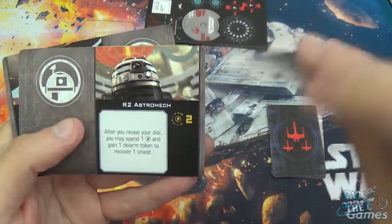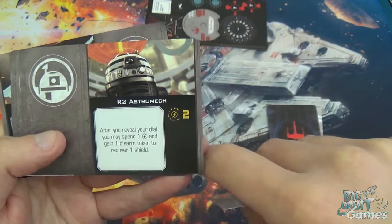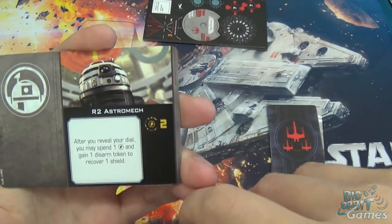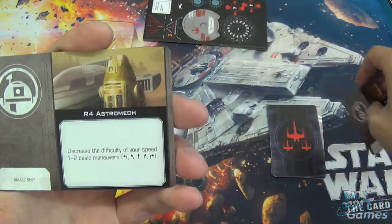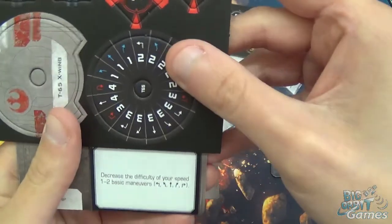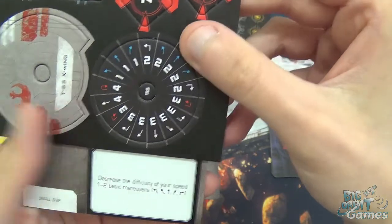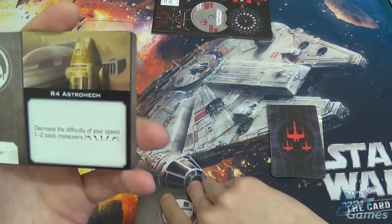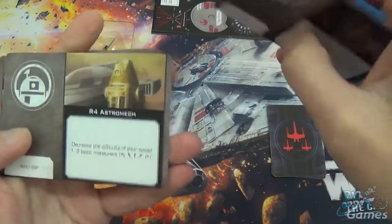Then you've got R2 Astromech with two Charge Counters. After you reveal your dial, you may spend a Charge Counter and gain one Disarm Token to recover one shield. So if you're running away, you've just jousted or something, you've taken a couple of hits to your shields, and you know that you're not going to shoot on the next round, you can recover a shield using one of the Charge Counters. Your R4 Astromech decreases the difficulty of your speed 1 to 2 basic manoeuvres — a small ship upgrade. It's alright on this dial; your 1 is already blue, so it's only really your Hard 2s that are affected by this. Maybe not the best on an X-Wing, but it does give you more options — situationally okay, but not great.